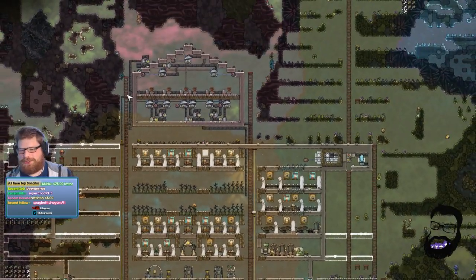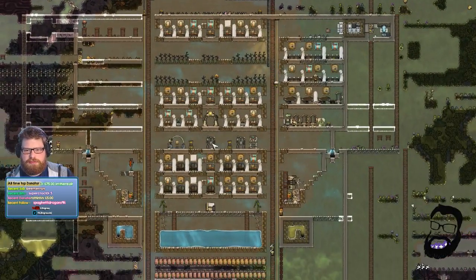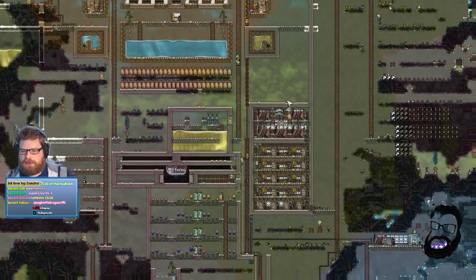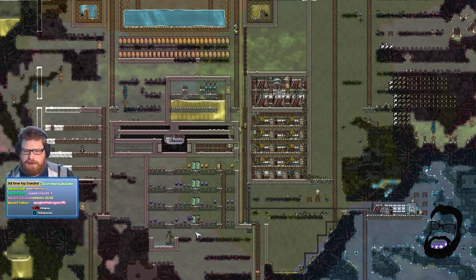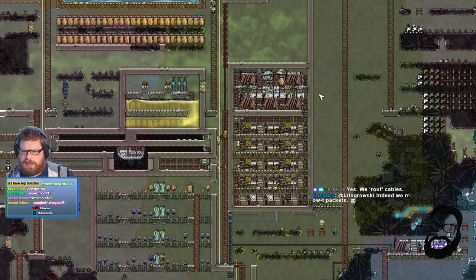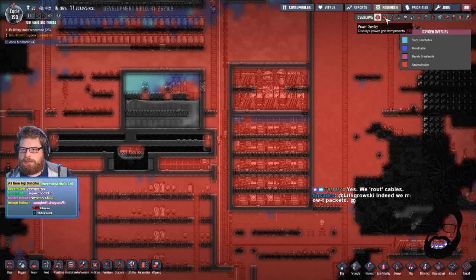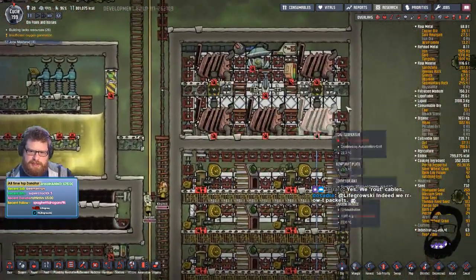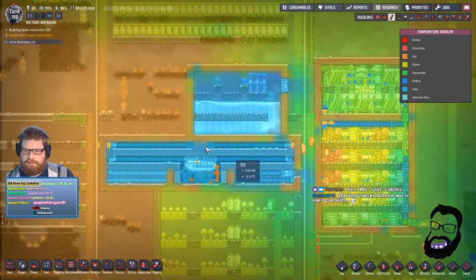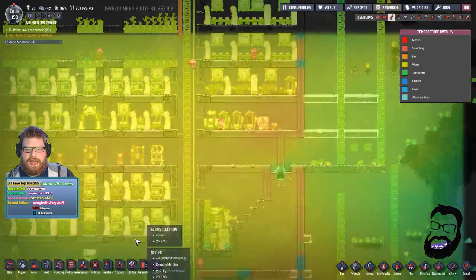So last stream we built the oxygen setup up here — we didn't actually get to turn it on. But we've got this all built and laid out. We did a few bits of tidying up around the base, spread out a few things here and there, dug out a load of dirt and tiles. We expanded. We built this power grid down here which we've now got set up and ready to go. We also slapped in some coal gens. We've got a little cooling system here that's cooling off some conveyor belts with some oil. We did quite a lot last stream — it didn't seem it, but we did.